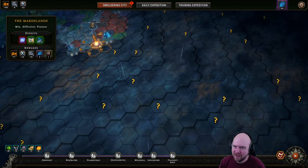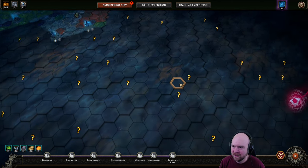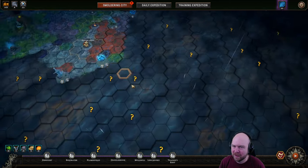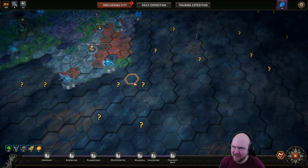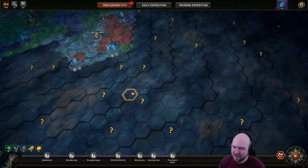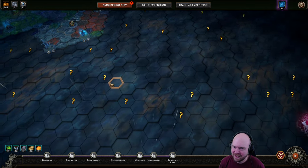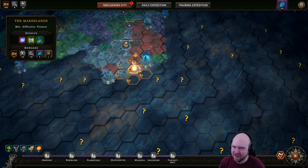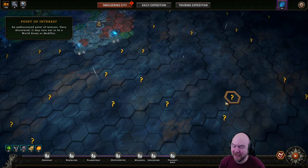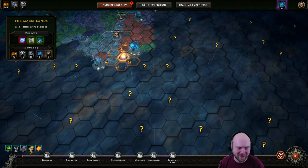Ideally what happens is here, then here, then here, and here, then here, and then we jump all the way there. And if we do that, this gets us 10, 15, 25, 35. That doesn't actually get us enough seal fragments even if we do that. Okay, actually that does get us just enough — I miscounted, off by a little bit.